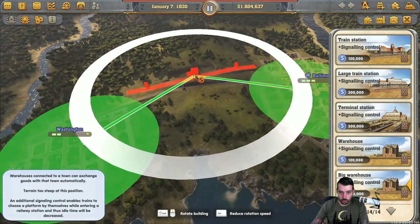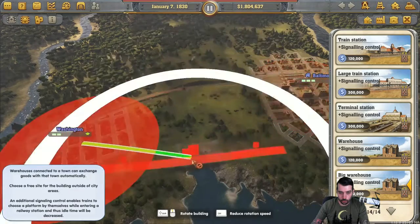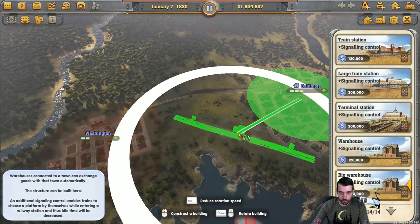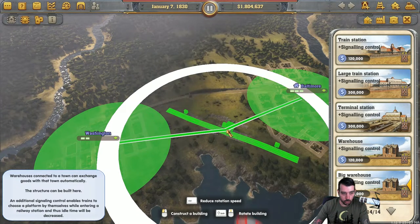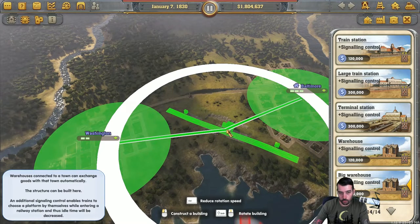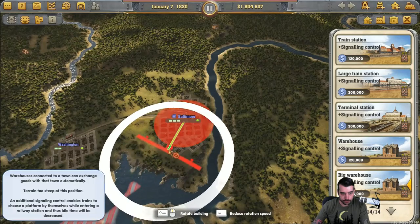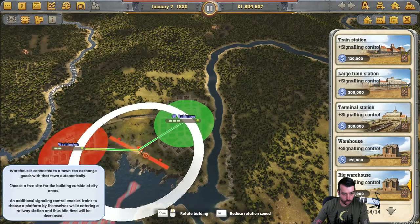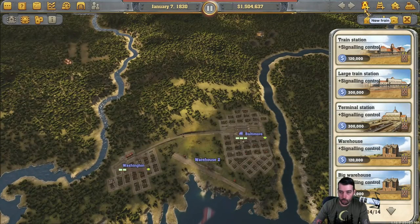It will only allow one city at a time — that's unfortunate. But you can have two cities as part of a warehouse. We'll go ahead and do it for both cities just in case we have to use it. So let's go ahead and start a train from Baltimore to Washington.